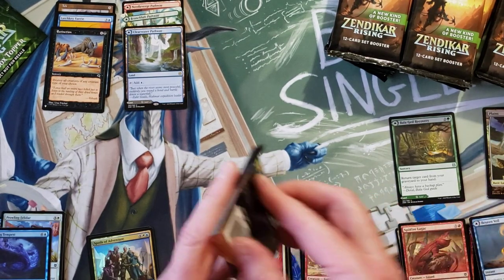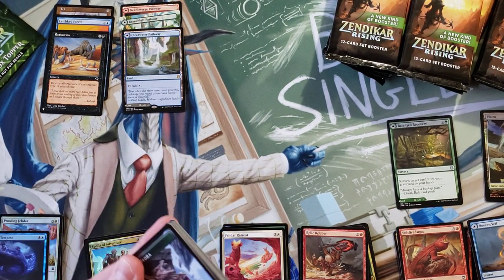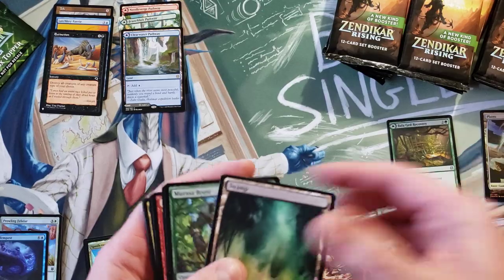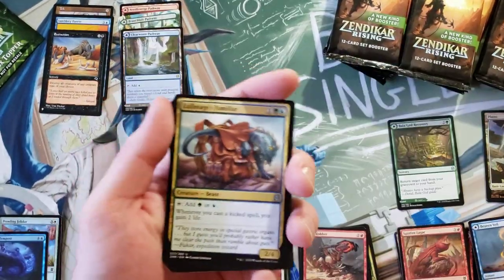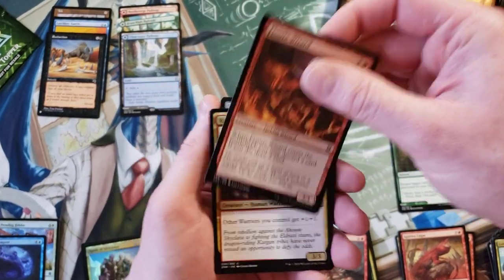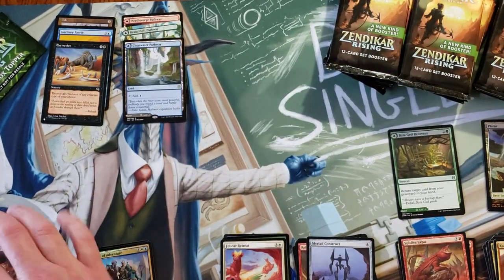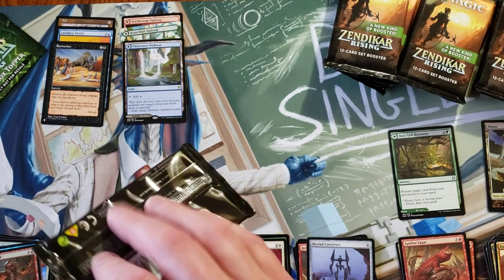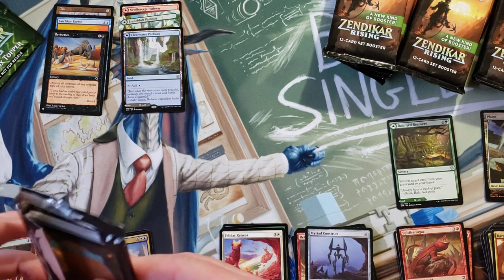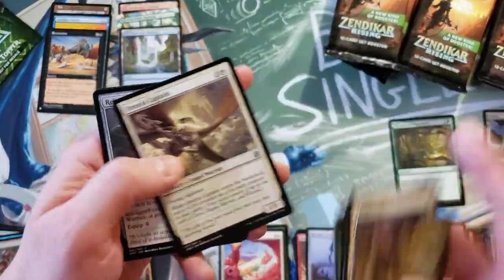Oof. How many packs can I go without hitting a single flippin' Mythic? We got a Signed Jace — I guess I'm supposed to be wowed by that, but I am not. So we're after the good stuff, where is it? Kargan War Leader, Myriad Construct. I mean, I don't think it was repacked — it doesn't feel like it. It just feels horrendous.